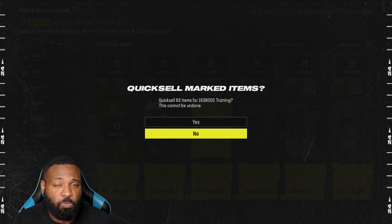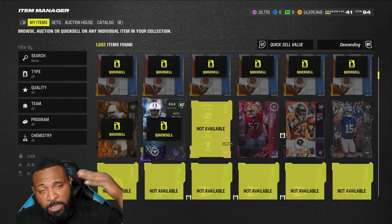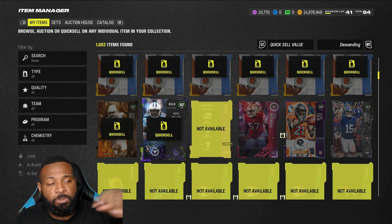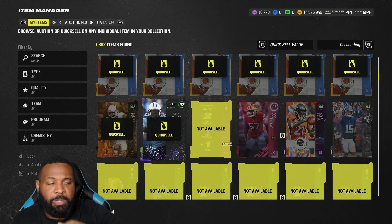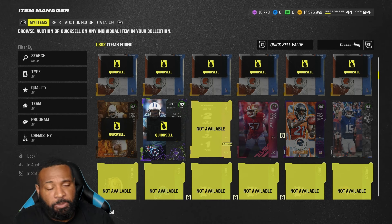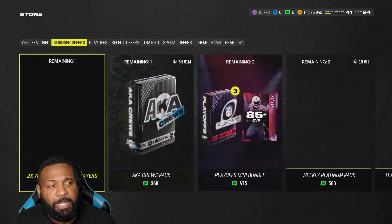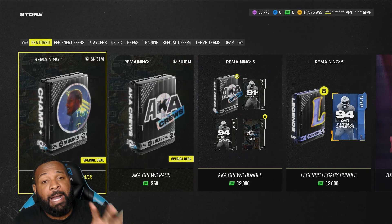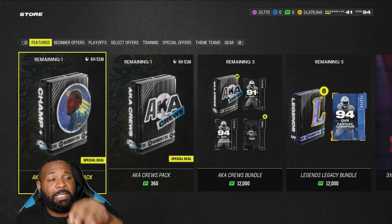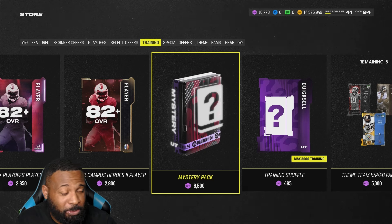We've seen in previous instances when an overall boost goes up, we do two things. We can either prepare for the next promo in terms of the overall boost, which I'm going to do. But also I have the 93s to prepare for mystery packs. The mystery pack rollover: currently the mystery packs are in store at 8,500. You buy them right now but you do not open the pack. So if I quick sell 1.4 million and open it all up into mystery packs, it would just remain in my unopened packs. When I see the mystery pack is updated — which I believe it's going to go to about 11,000 to 13,000 — I know my packs are going to update.